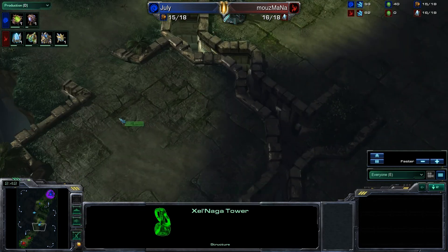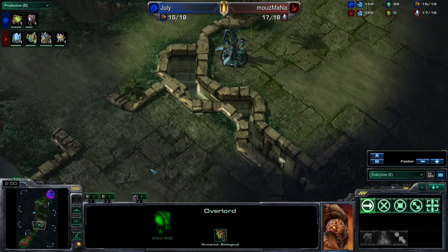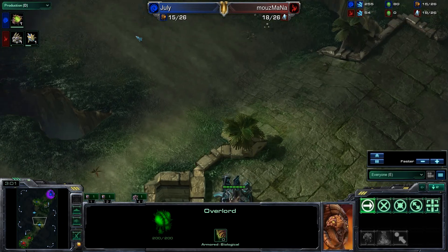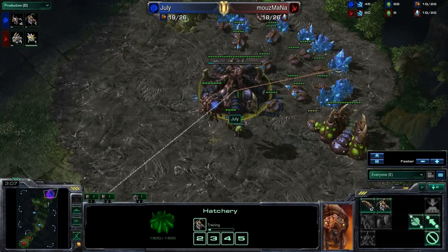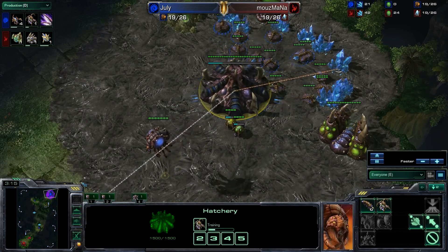Siege tanks on the watchtowers — it's almost impossible to remove a Terran player when they're sieged up in these tight areas. You really need a very good time to attack with a lot of Zerglings and Mutalisks that are well-aimed, basically more units. Of course, we don't have a Terran player in this match. This map more than most encourages one base timing pushes.